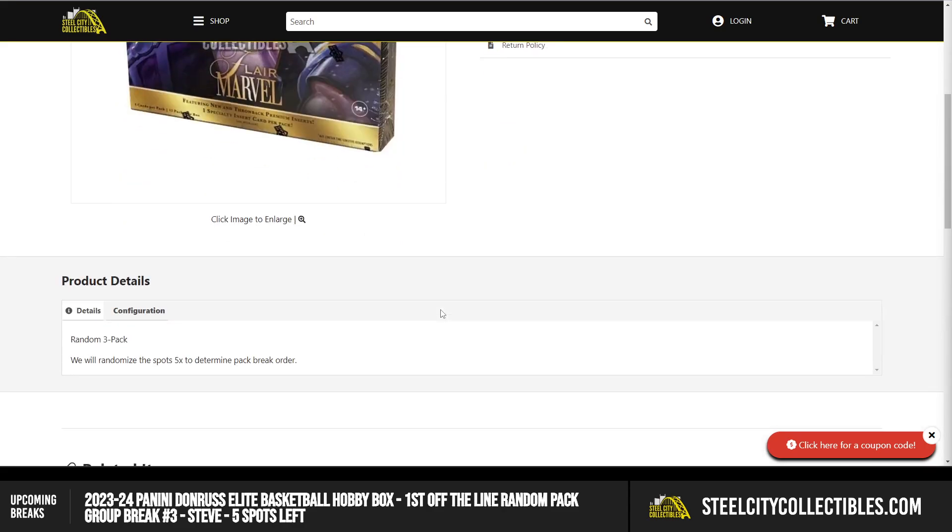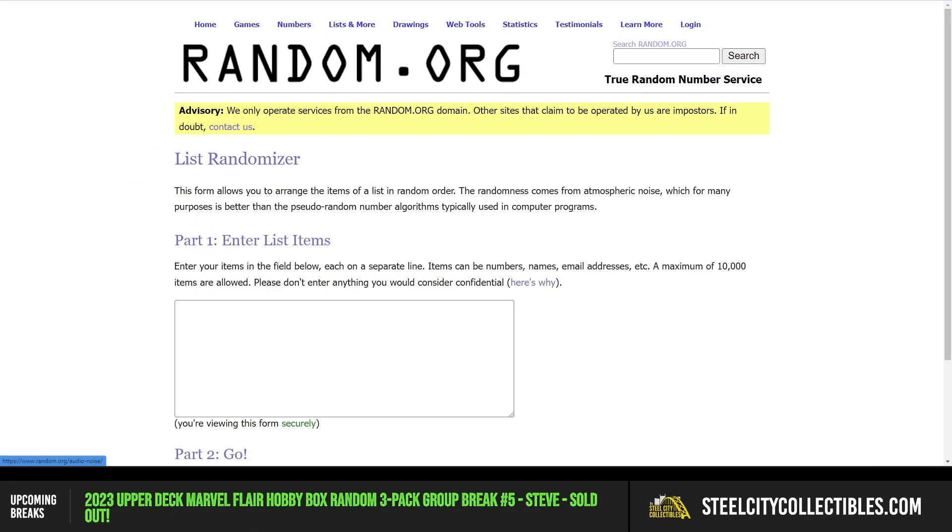Jump over here. We're going to randomize the spots five times to determine our pack break order. Let's go to random.org.